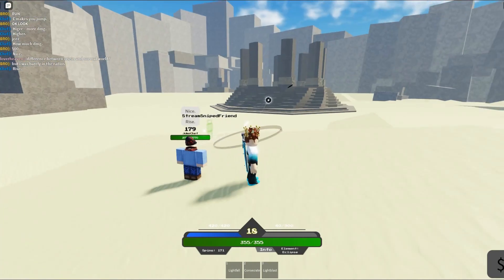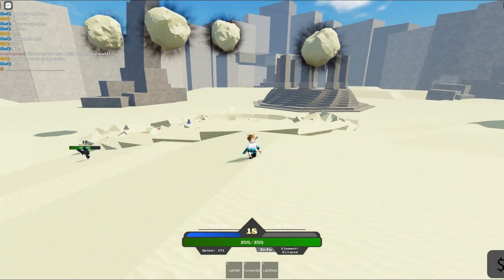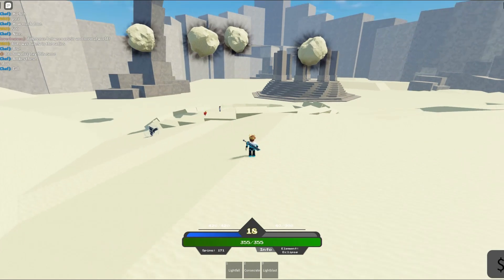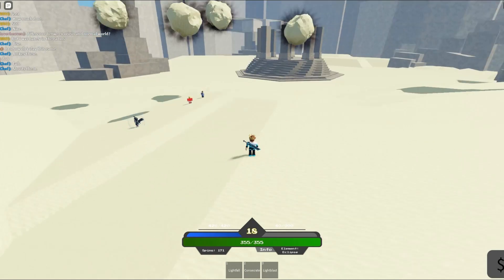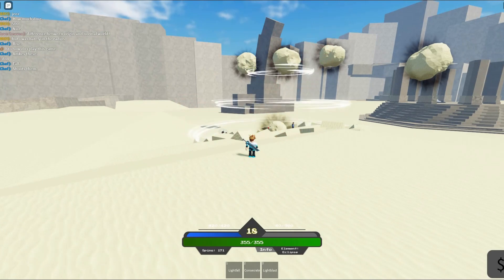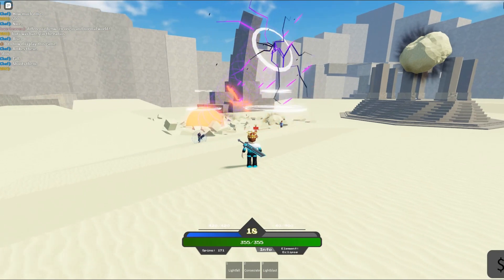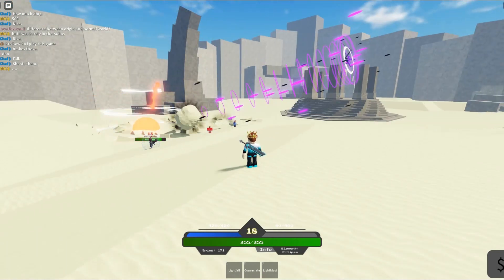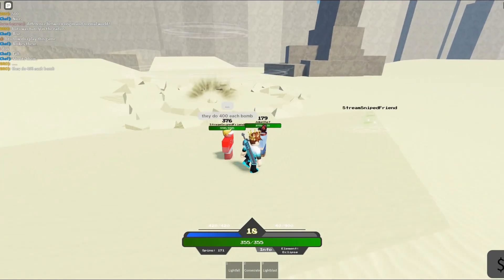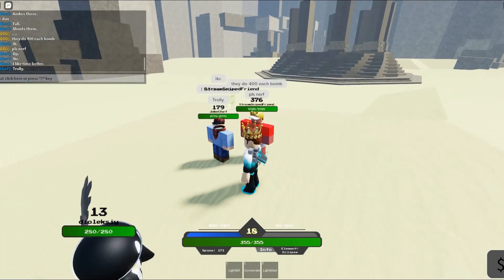This is Rise. It pretty much makes the ground rise and then slams down. You get a true fall shot - he shoots up. It looks like tiny celestial explosions. They do 400 damage each bomb. He doesn't choose where they go... actually, I think he does.